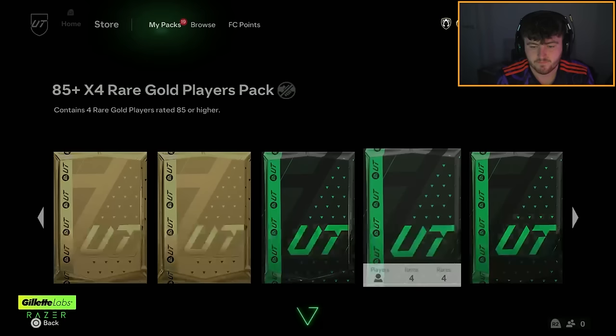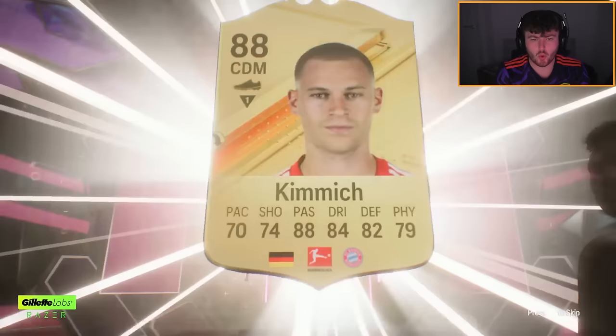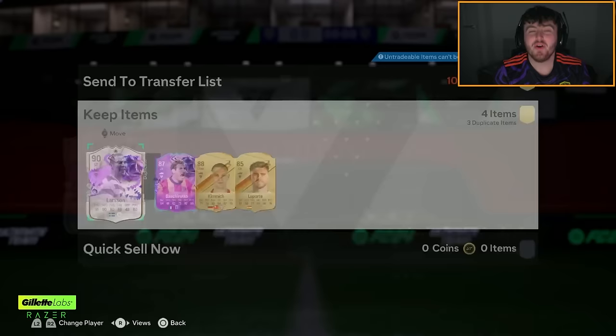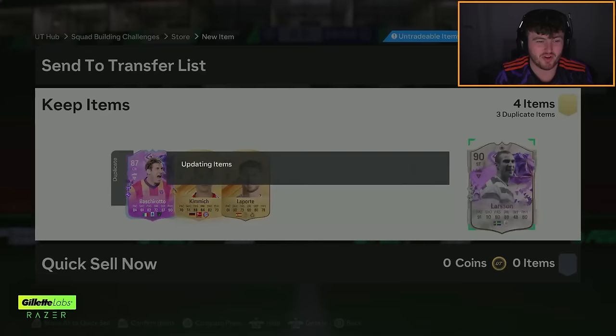We do get a birthday card — Germany CDM Josh Walter Kimmich, who is going to be the foot birthday. Basharotto. And we do get an icon! Cheeky little Henrik Larsson. I got a lot more excited than I should have for that — I just saw the icon and it got me really excited, but we'll take it. We get an icon — first one today.